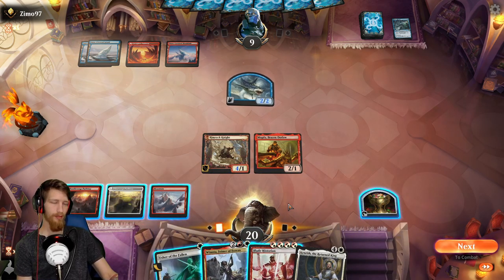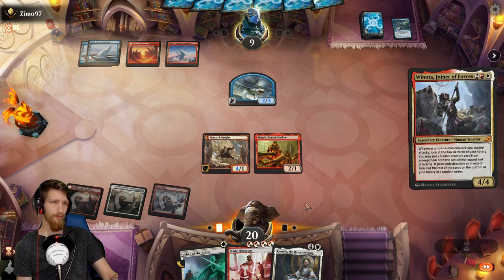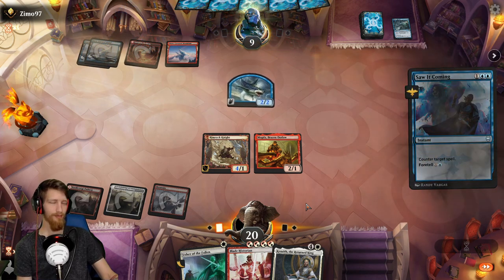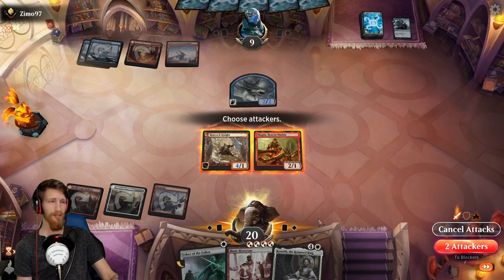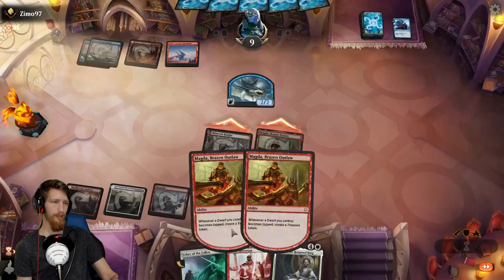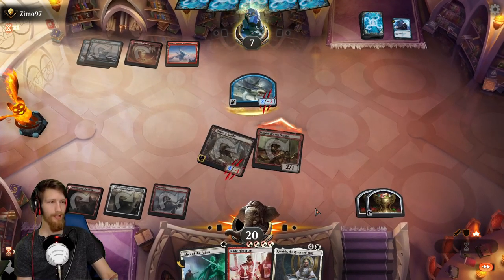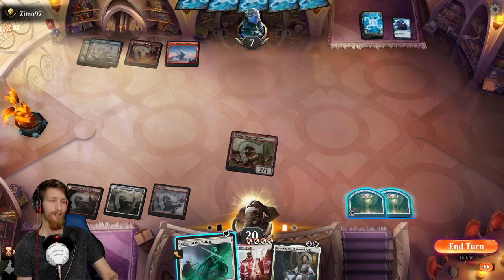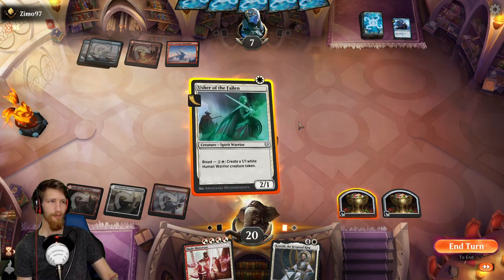Am I scared to play my Winota down? Absolutely. Am I gonna do it? Yes I am, Sam I am. Besides, if they spend all their mana countering Winota, you swing in with Rimrock, gain another mana, maybe drop a little Blade Historian. No counter magic! How dare you - countering with the same card in the top few cards of your deck. If I swing like this, do you think they block the Magda? If we can hit a land next turn we can play down Kenny G and use red mana to give him haste - that is lethal by the way. If I play the Usher, I could potentially just drop a Blade Historian and that's lethal as well.